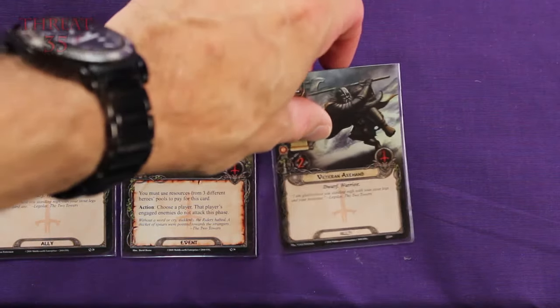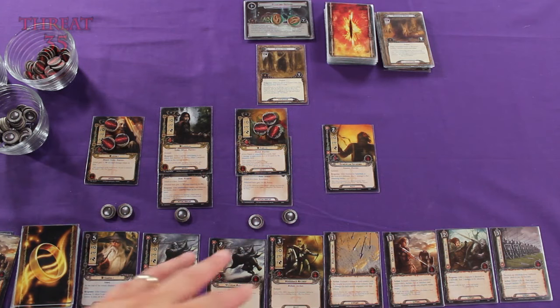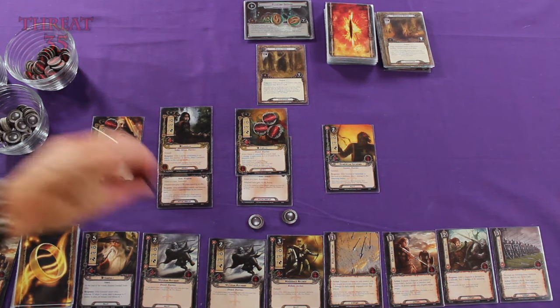And look at this — just what I always wanted: another Veteran Axe Hand. I've organized my hand here, organizing them by allies and events. I got a request from Hamster who wanted me to bring out Gandalf during this turn — I think that's a great idea. Let's do that. I'm going to spend five resource tokens.